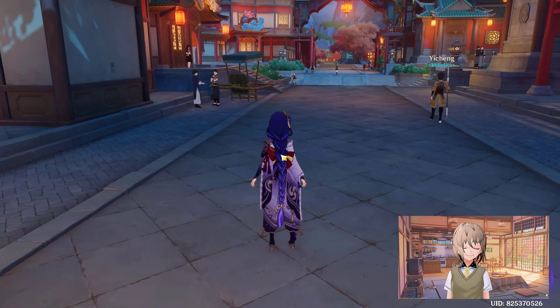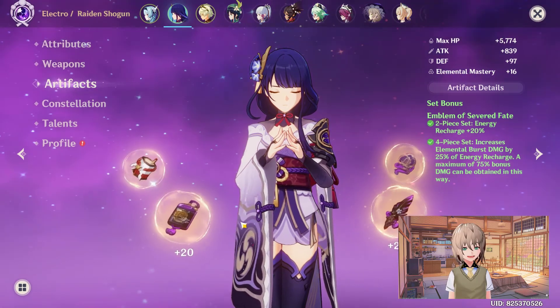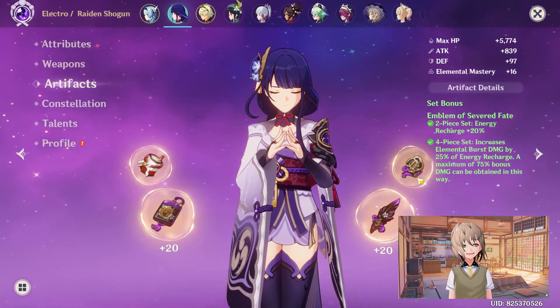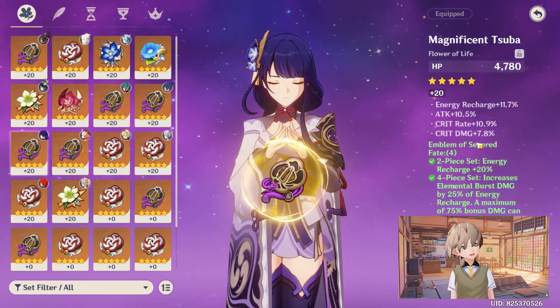Let's get into Raiden and my build. For artifacts, you definitely want the Emblem of Fate set — this artifact set is kind of based around her, which is good. For substats, you want to look for energy recharge, attack, crit rate, and crit damage.